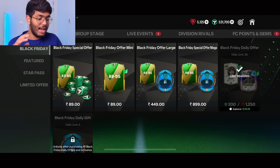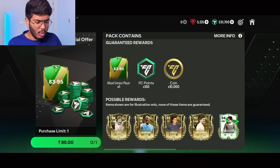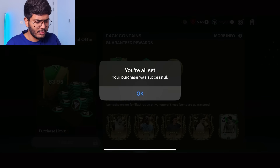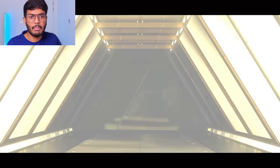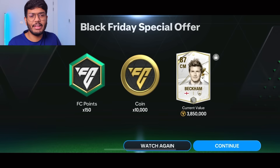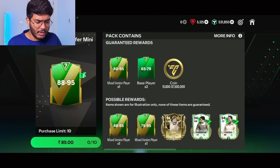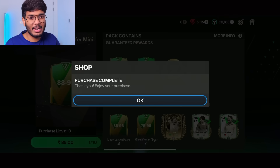We're not done yet — we have offers purchased with money. Purchase successful, let's go. We pack an England icon — okay, that's David Beckham. Average at four million coins, but I'll take it — it's just 90 rupees so that's fine. Now let's open 10 of these offers — I hope we get lucky at least once.